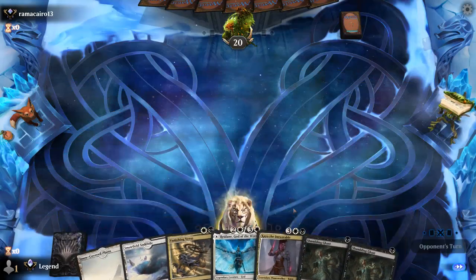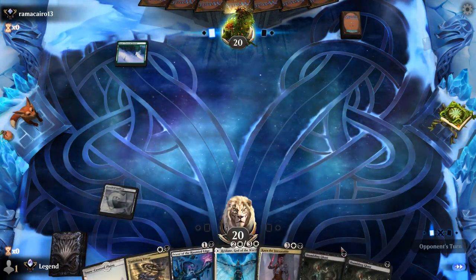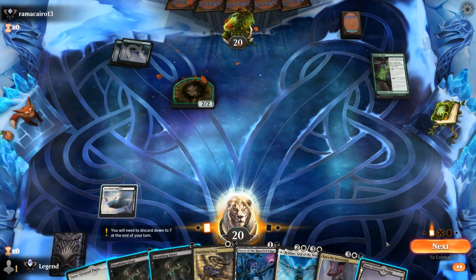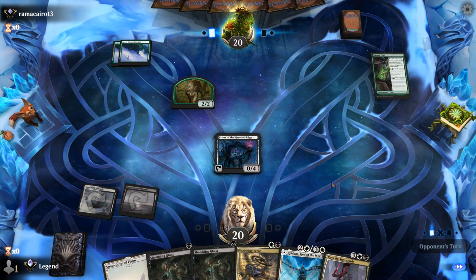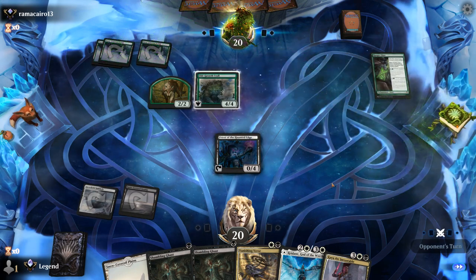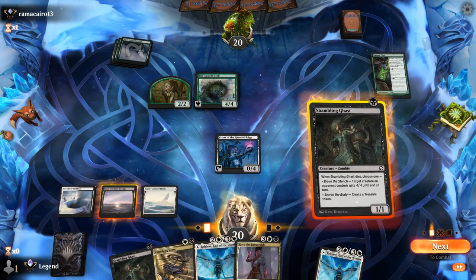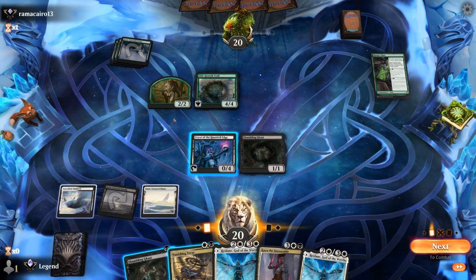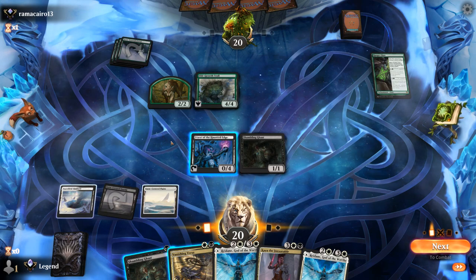We're on the draw with a fine hand — could use an extra land or two, but double Ghast can make treasure. Looks like we're up against another green deck and a Ranger Class — not our favorite two drop to see on the other side of the battlefield. Let's play Priest. Ideally we can keep a clean battlefield when we play Reidane so we don't have to fear a fight spell. Troll — I'll gladly exile. Opponent could level up Ranger Class and then finish off Priest with a Blizzard Brawl.